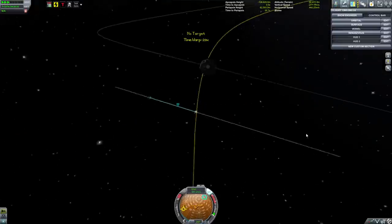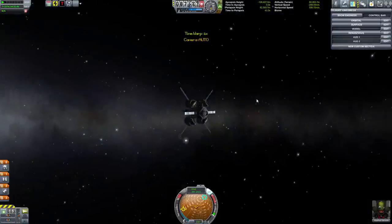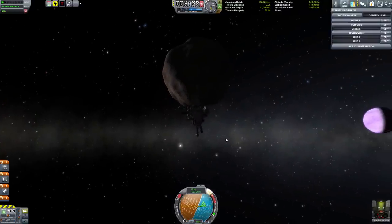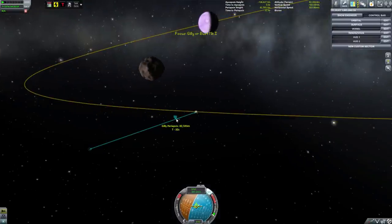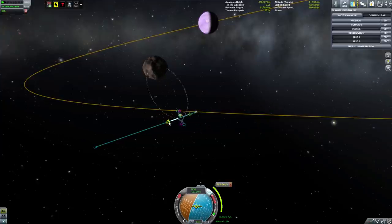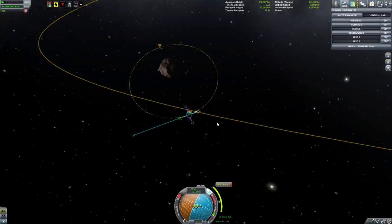Here we go. There's Gilly. Rotate around, point, fire retrograde to get into orbit. See how delicate it is — the gravity is so low. You can go from not even in orbit to crashing into the surface with just a little flick of the mouse button.